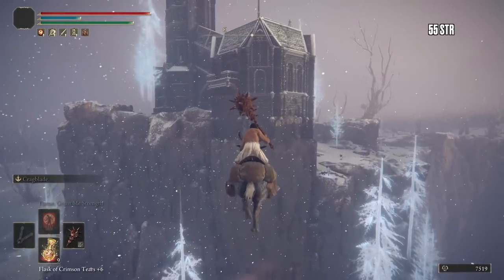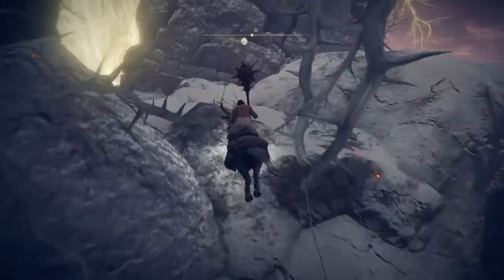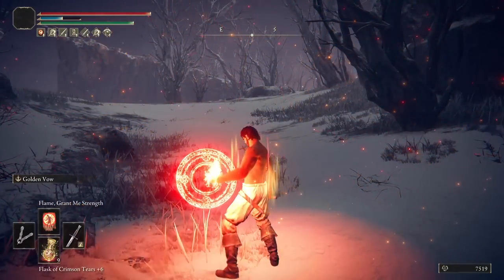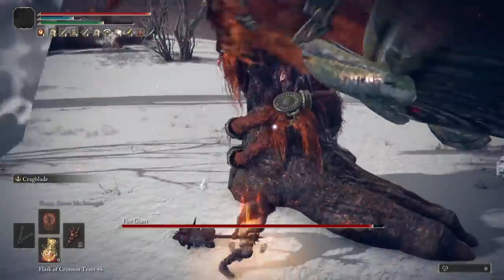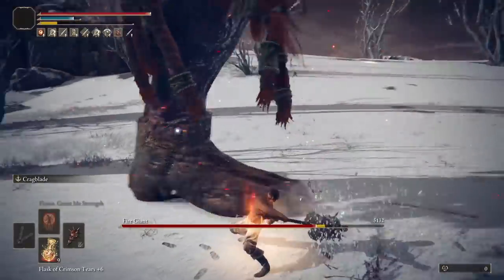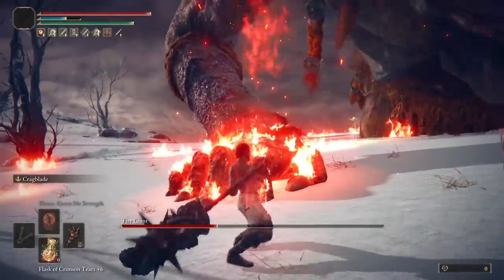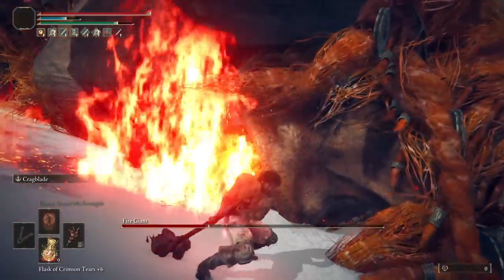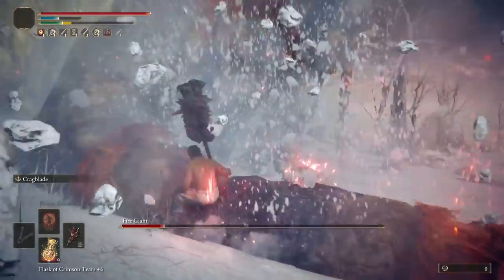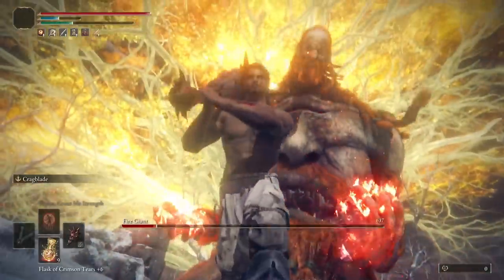Then head back to the mountaintops. Light the grace by Fire Giant and double back for the ancient dragonstone in the big skull on the cliff. Now for Fire Giant. Phase one is very similar to every other build but you'll get more staggers to take advantage of. Rebuff Cragblade at the start of phase two and double tap that hand with two charges for another chargey and a riposte on the eye.